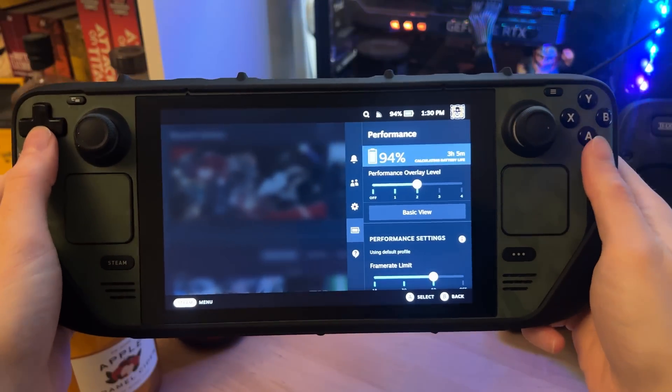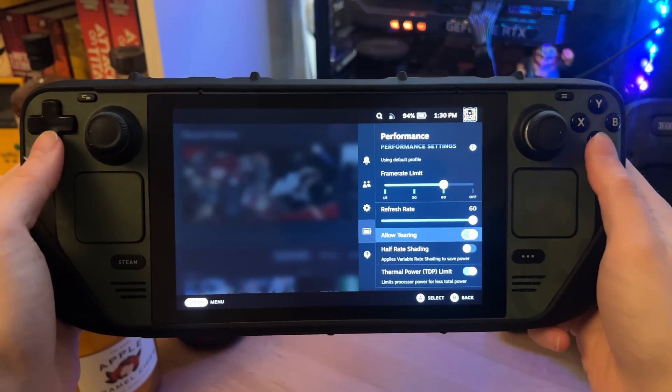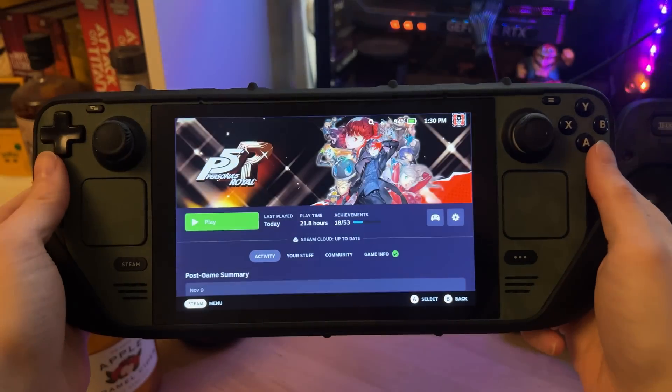Along with some security updates and regular maintenance stuff, moving on to game mode — where you'll predominantly be most of the time. There's a new option for screen tearing: you can now allow screen tearing, which I think is essentially disabling V-sync. The Steam Deck has a built-in V-sync in gaming mode and enabling screen tearing sounds like disabling it. Although it sounds like a weird thing to want, in some games disabling V-sync can actually make the game run a bit smoother and give a little extra performance. It's nice that they're giving us the option.